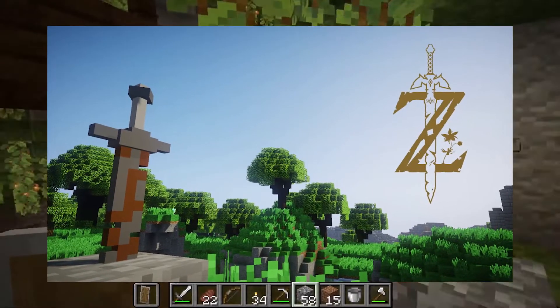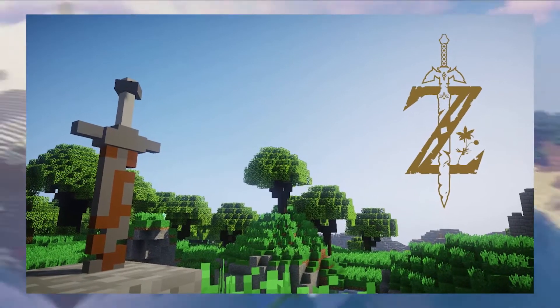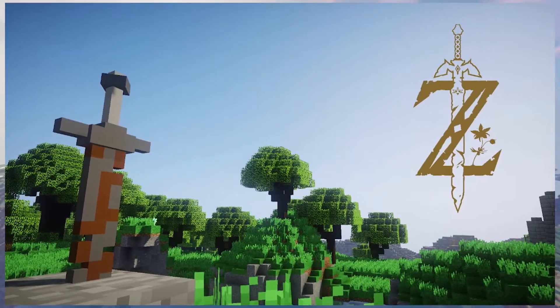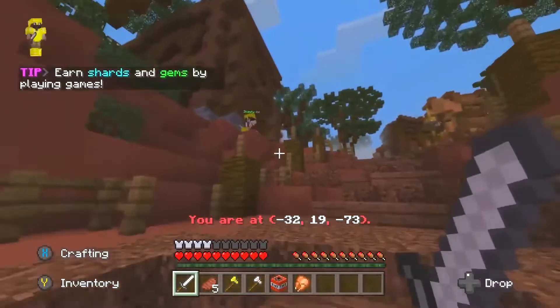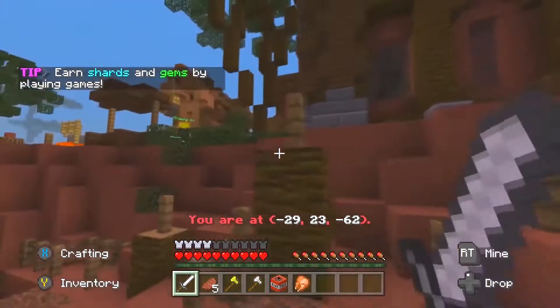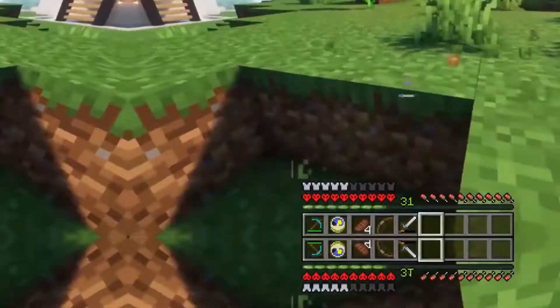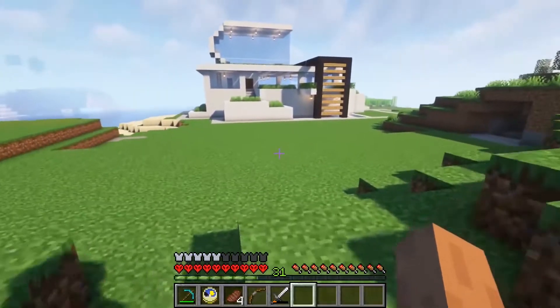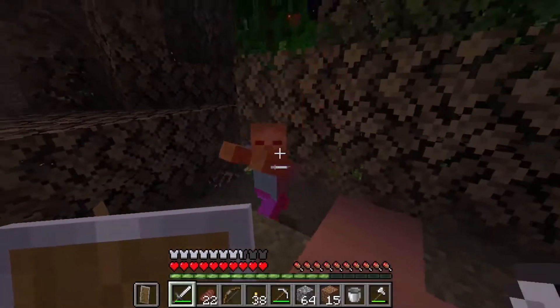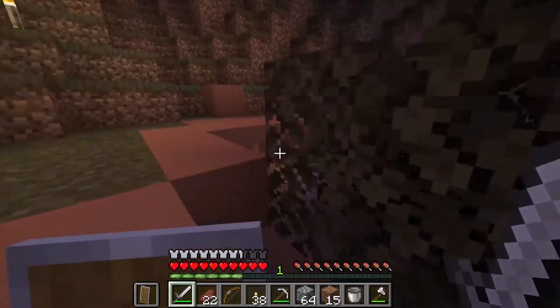Number 3: Breath of the Wild. The stunning recreation of the Breath of the Wild map is like a large open canvas if you are looking to build some shapes. The game only includes the BOTW map landscape, and you can explore places like Zora's Domain, which are quite open unlike other things in the game. The map creator recommends playing with a fairly high render distance, but it's definitely worth it.